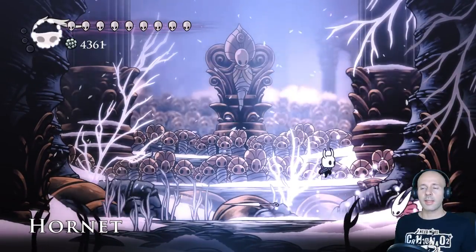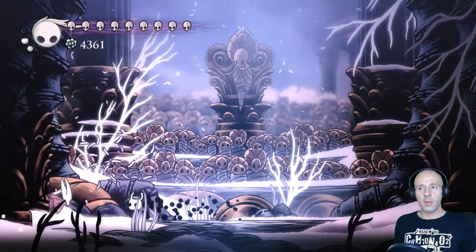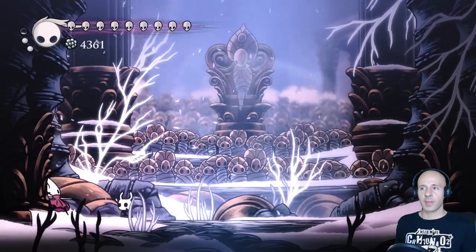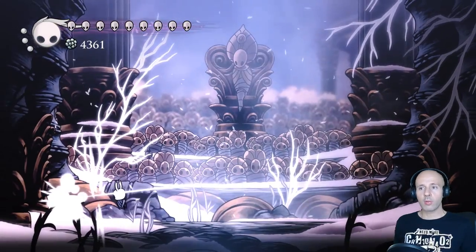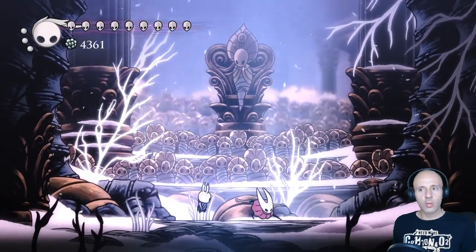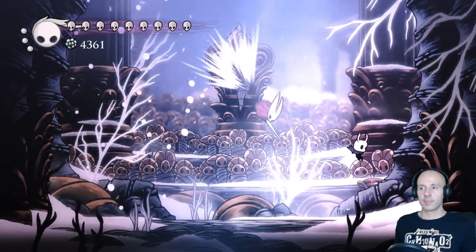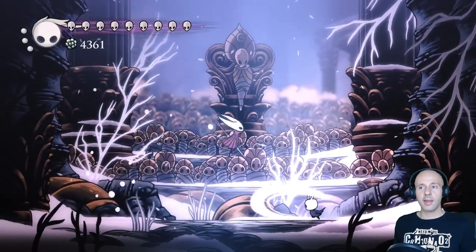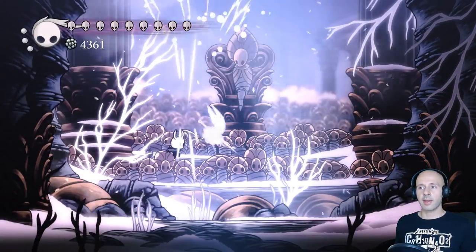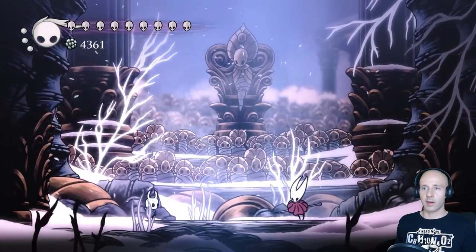Hornet Sentinel, similarly to her previous form, is not a difficult fight and it really pays to be super aggressive. The only move you may want to be wary of is her counter attack stance since you could activate it if you're too focused on slashing at her. Other than that she may use her spike attack and leave a few mines, but you can easily clear them with a Descending Dark spell.